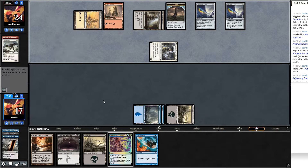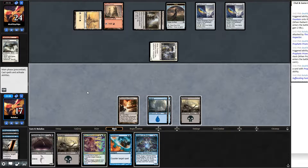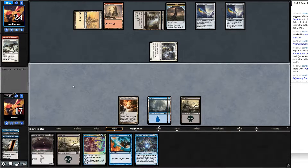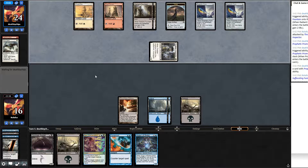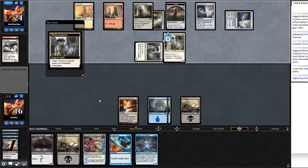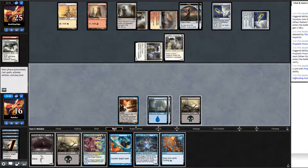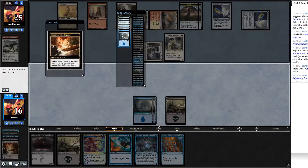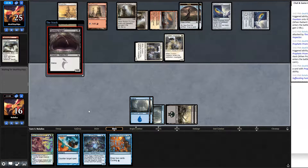Glinthawk is worth the Doom Blade — cast it. Draw Augur of Bolas. Play Terramorphic Expanse; next turn I'll be able to cast Gurmag with Counterspell support. Opponent tries to cast a creature — I'm considering countering with Soul Manipulation, but countering Thraben Inspector feels bad. I forgot to crack the Terramorphic Expanse — that's on me. Still have Counterspell support, so let's cast Gurmag Angler. Out comes the big fish.